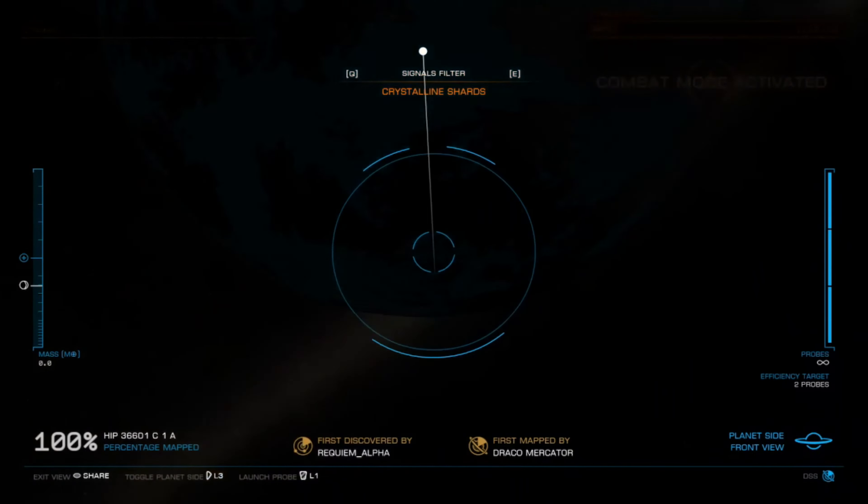Even the difference in something as simple as dropping probes for a surface scan brings about a huge change when engineered. Generally I wouldn't even consider mapping most larger planets because it requires just too many probes, but with engineering you can have the time and even the probes.